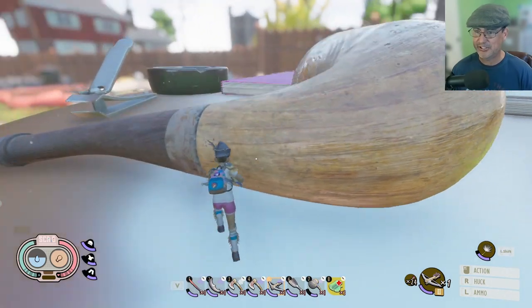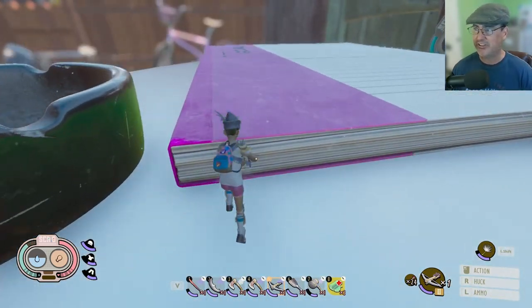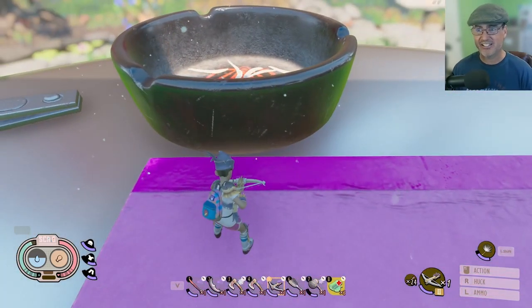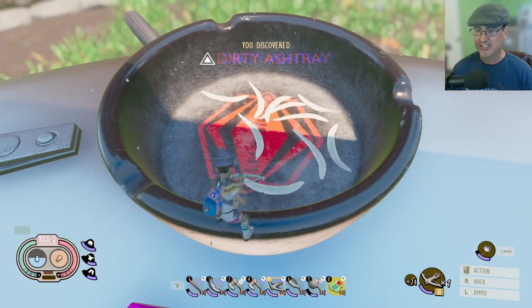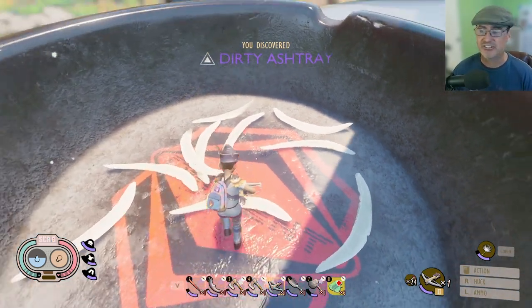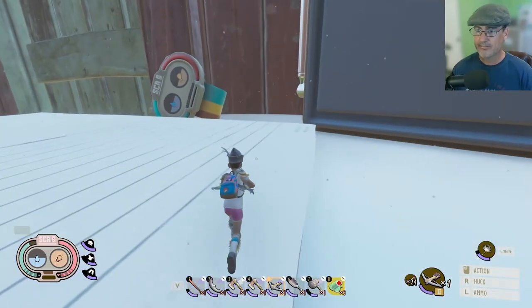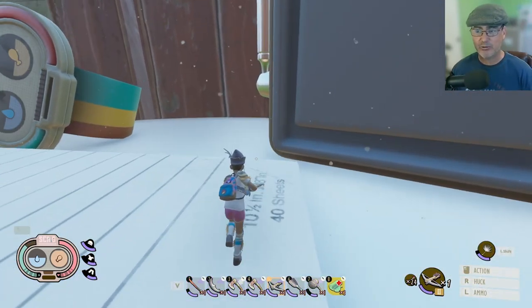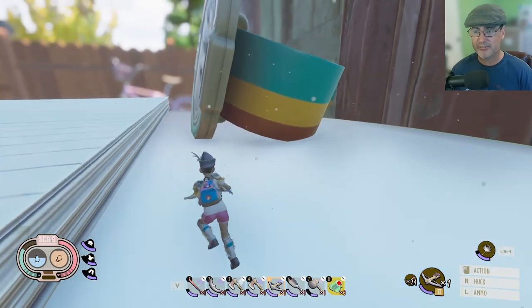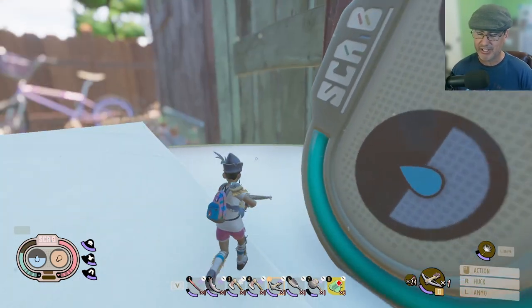We made it across. Now we're going to explore this upper area. If you go into the ashtray right here — I know it's kind of gross because there's a bunch of big old corn chip toenails in there — you do get the dirty ashtray discovery. Other than that, there's also the big old bracelet up here.